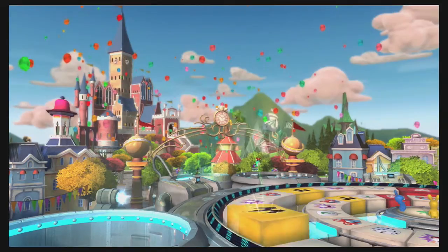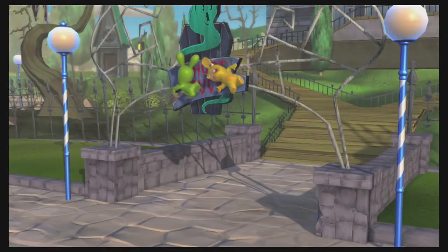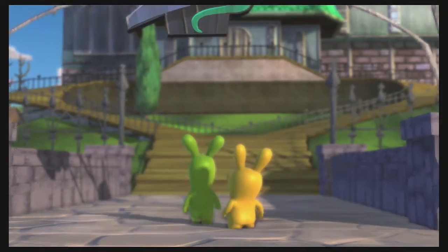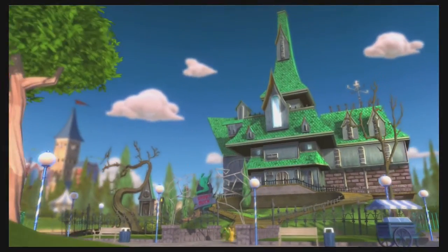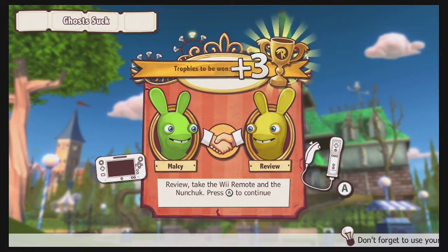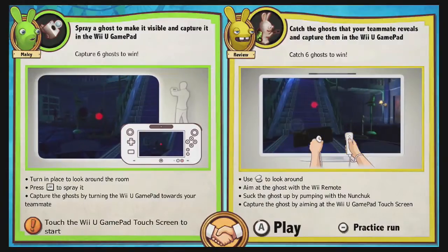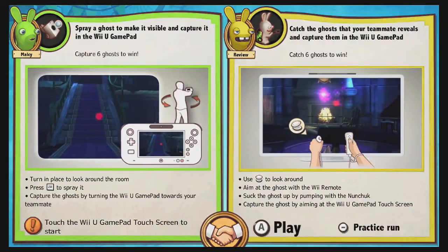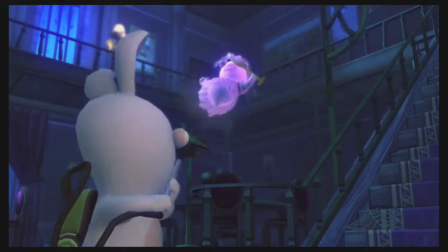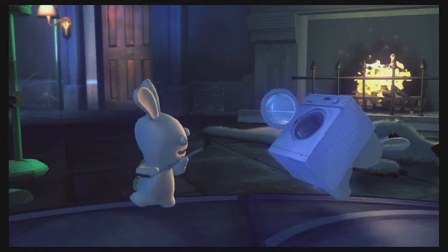Malcolm has landed on a minigame space, which launches him into the first minigame. You'll notice that even though there are four players, we have only two players involved in this minigame. This is called Ghost Suck — it's actually a cooperative game, so there are three trophies on the line for both players. For each minigame, you'll have a tutorial for each person. Importantly, every single minigame is a two-player minigame.